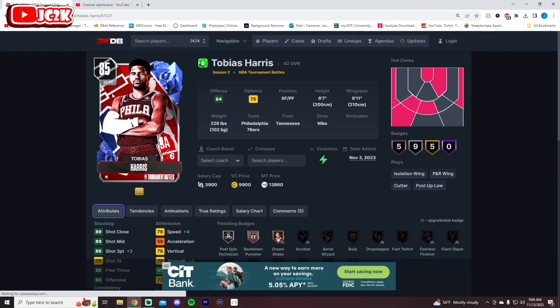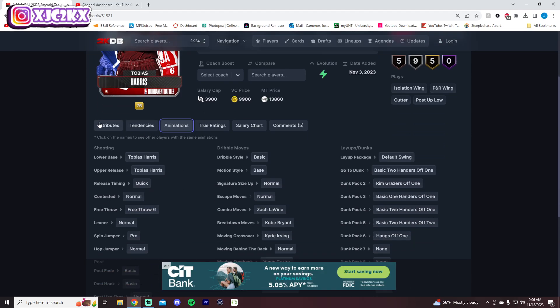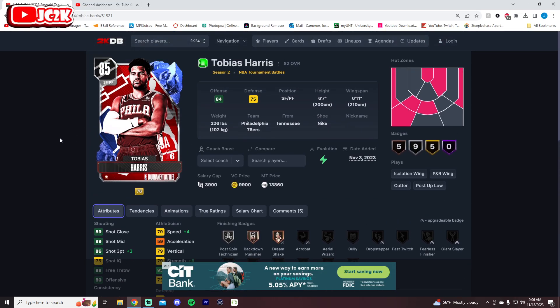This Tobias Harris card could become pretty good — right now he's not great, and I will not be doing gameplay on this card today. But he is going to be an absolute beast at the small forward position if he gets up to a Diamond. He could be one of the best offensive small forwards in the game. The Sixers have been awesome to start the year, so if this card gets to an Amethyst or Diamond he'll be really interesting.